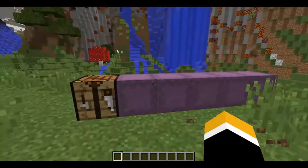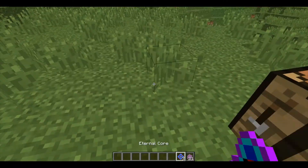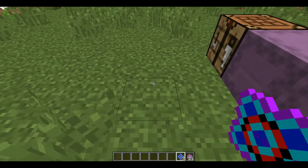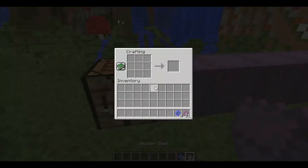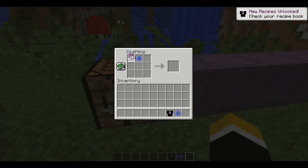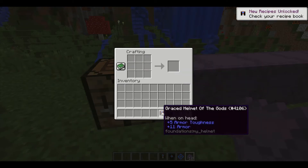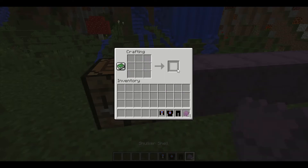In this first box here I have three of these strange items and 21 shulker shells. Let me show you some stuff — you can make a chest plate, a helmet, some pants, and boots.